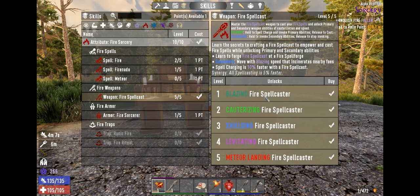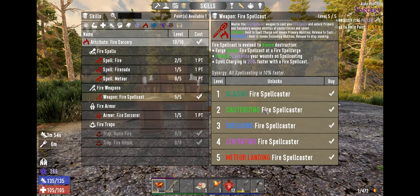Your blazing fire spell caster ability basically allows you to move faster. I demonstrated that in the last video — it just gives you a little speed boost. It also charges your spell caster faster. When you get to cauterize, your primary will actually cauterize your wounds. So as you're firing, if you're bleeding out, it will actually stop the bleed out. That's pretty handy, and of course it charges faster.